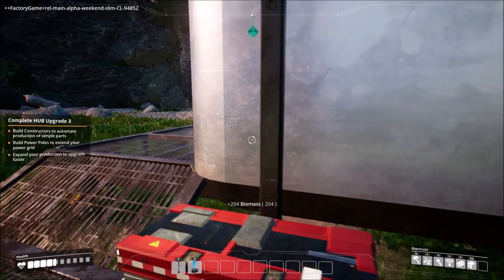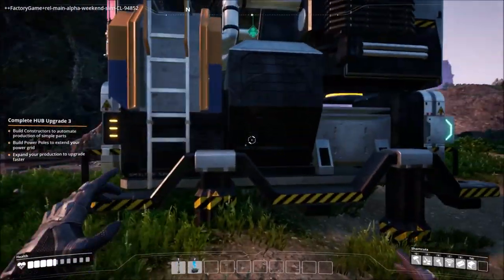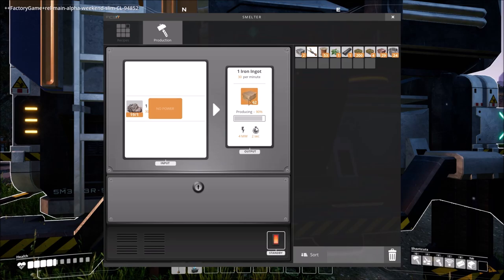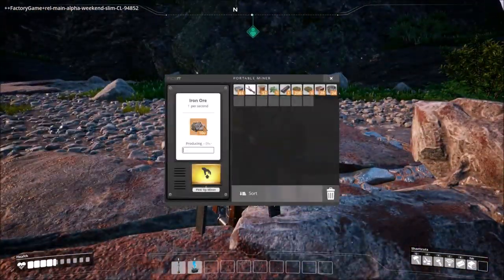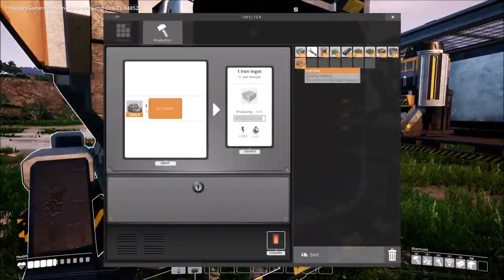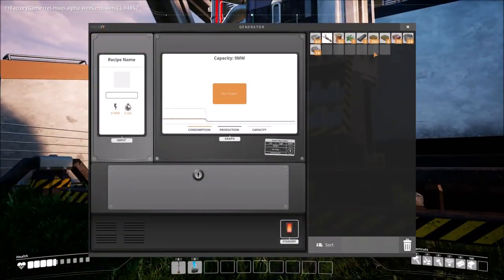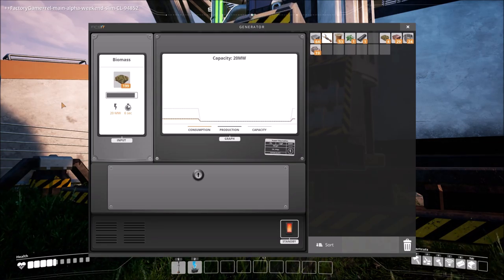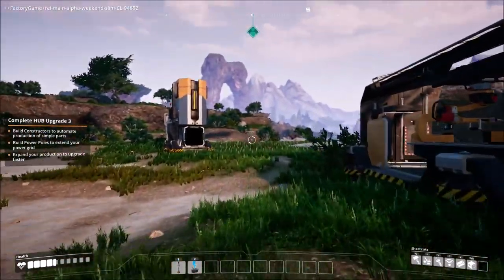That's actually a lot faster than I thought. Running back over here — I'll reload this. One thing, and this is where the back-and-forth of the game is for me right now because I'm not automated enough — I'm going to refill that as best I can. I'm going to dump all my biofuel. It only takes 200 biomass. Now I'm getting 20 megawatts of power every six seconds — pretty good.